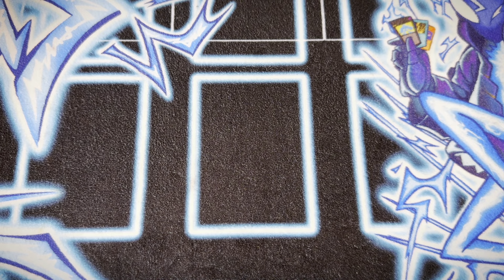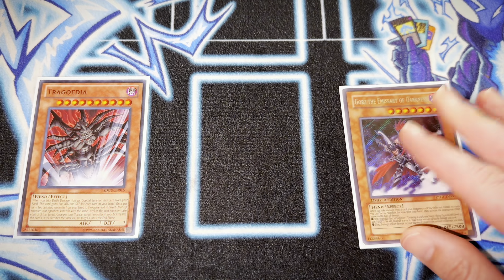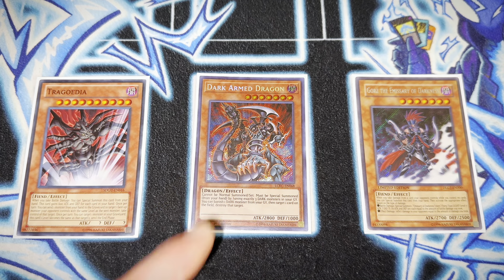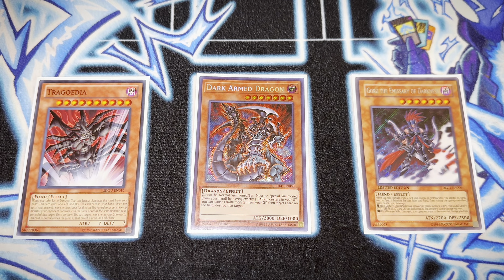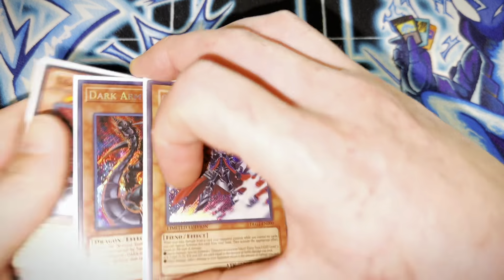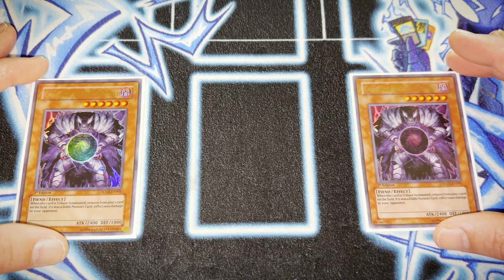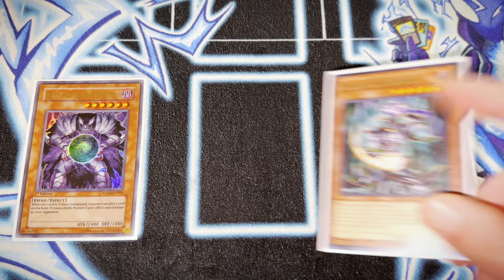Getting into some of the bigger bodies of the deck: I play a copy of Tragoedia, a singular copy of Gorz the Emissary of Darkness, and then the limited — this format — copy of Dark Armed Dragon. Dark Armed Dragon was dominating formats before this one; there are a lot of decks just built around Dark Armed, and it's really necessary in this deck especially since you manipulate the graveyard very easily. I do choose to play two copies of Caius the Shadow Monarch. Honestly, when I think of Edison format, I think Caius is one of the most underrated cards.